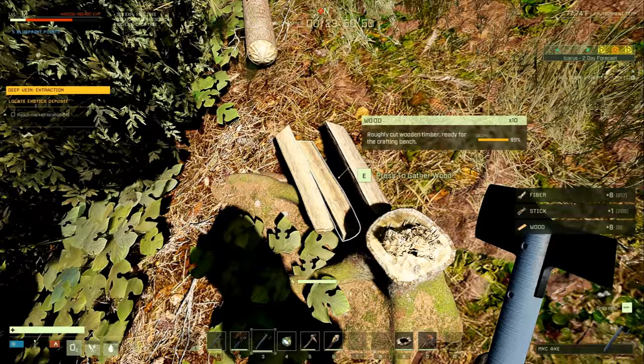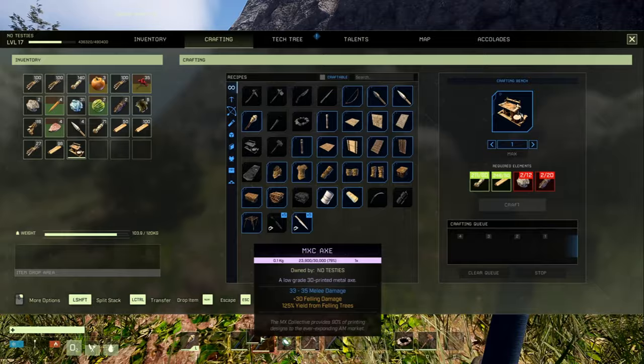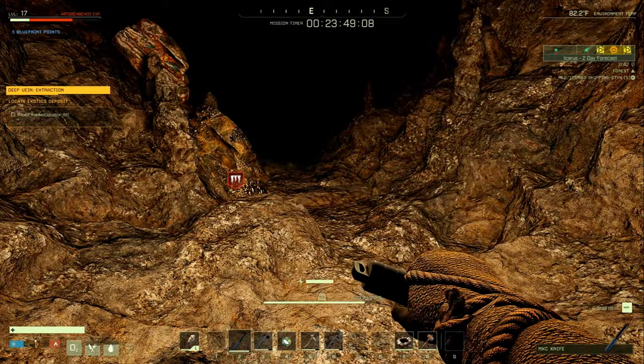Don't forget to harvest enough wood to make four wooden walls and two wooden ceilings at least. We've got enough materials to make a crafting bench, and we also made a torch. We're going to turn it on and go into the cave to stab some worms. Just go in a little bit — you don't want to go in and aggro them all.